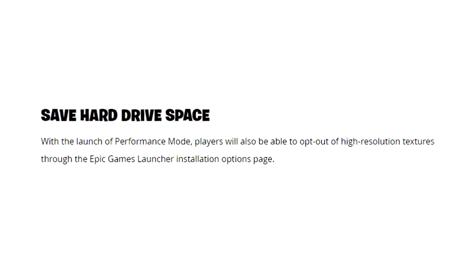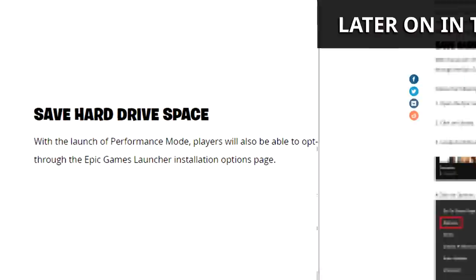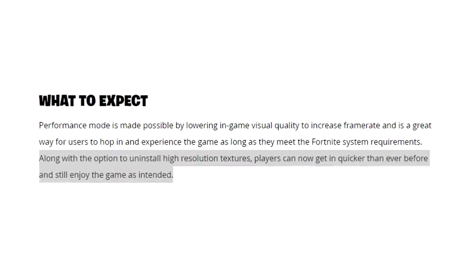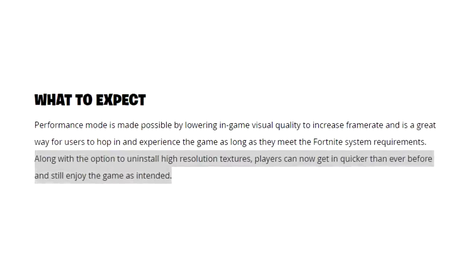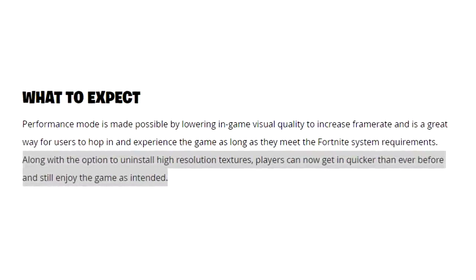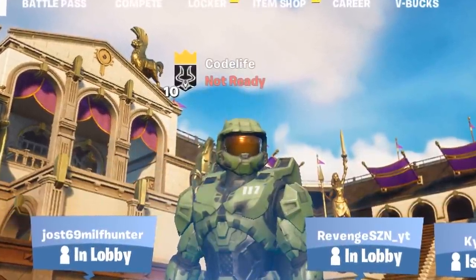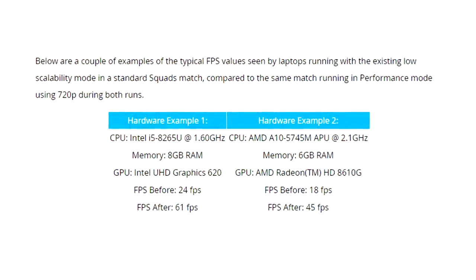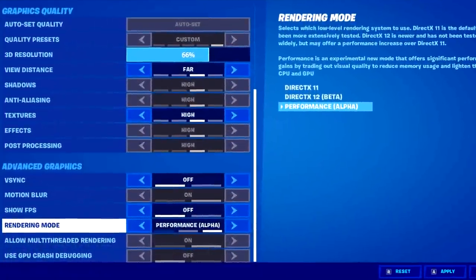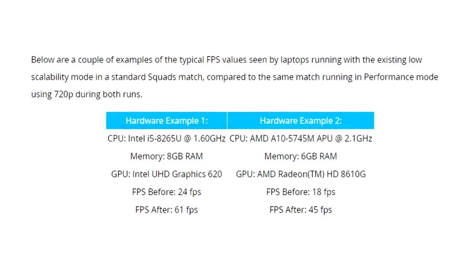Alongside that, the performance mode option will also uninstall high resolution textures if you enable it. If you do uninstall those high-res textures, this will allow you to load into the game quicker than ever before, as you'll have fewer textures to load up. So those two benefits are: a huge FPS gain and loading the game faster.